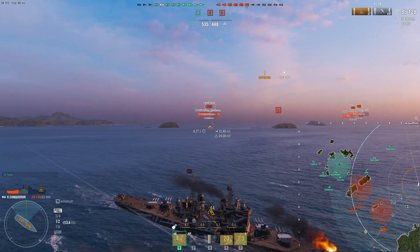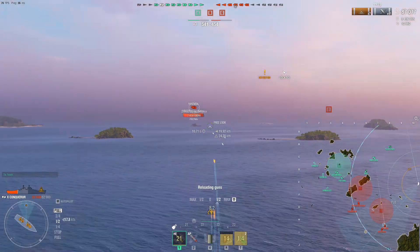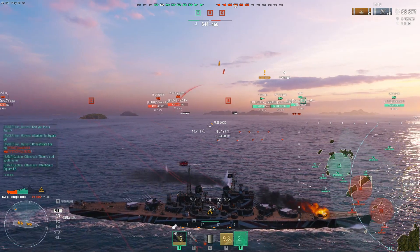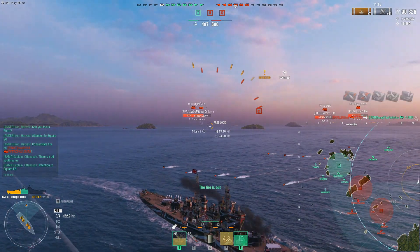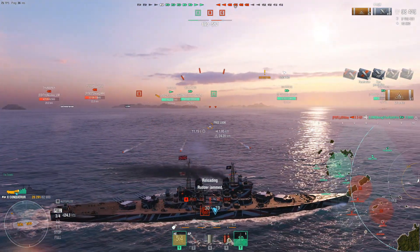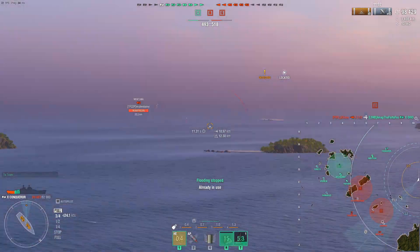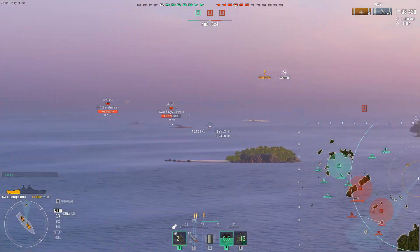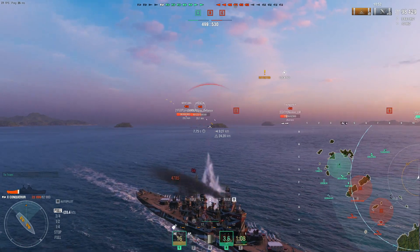My damage con's on cooldown and my heal's coming back. I can take a little more damage right here — if I get set ablaze again I'll damage con and wait, then when I get hit again I'll heal back the health. Watch the speed here — it's actually pretty decent. I took another flood right there and another torpedo. Let's take it and damage con. That's good management of damage con and heals right there — you've got to know when to use it and when not to. I had to use everything I had because I was getting torped like crazy by that Z-52, and I think there's a Shimakaze out here as well.